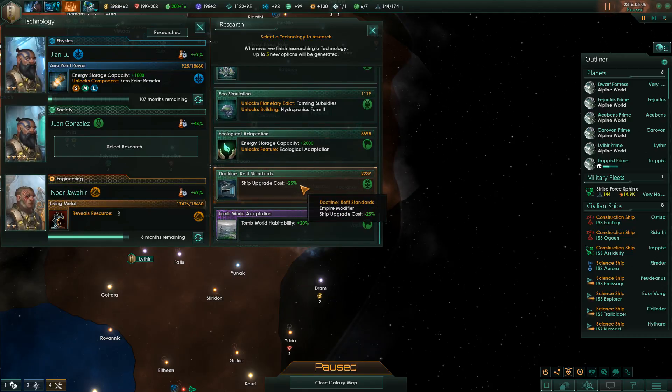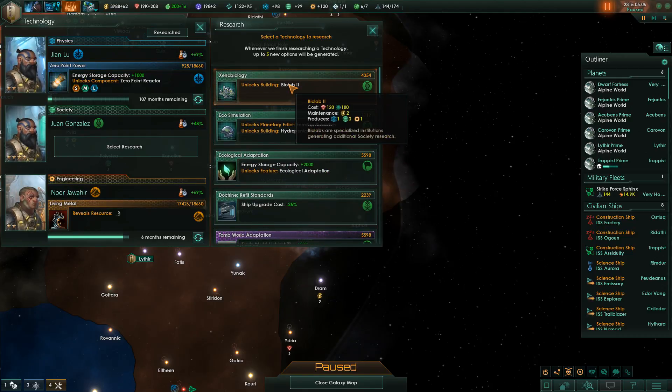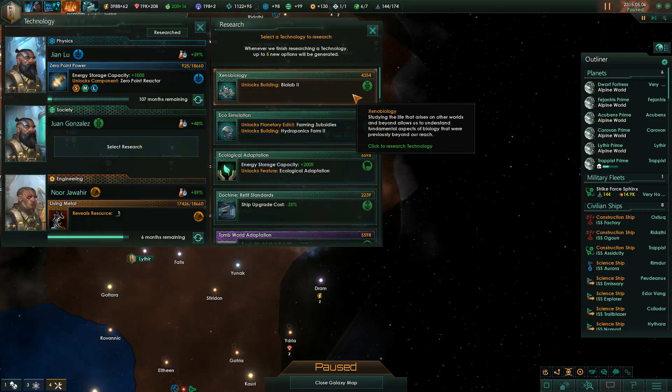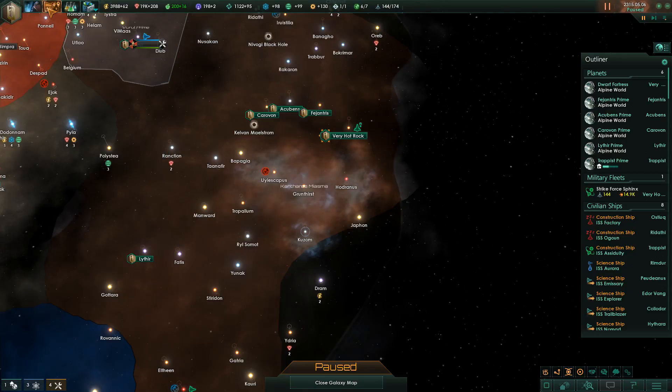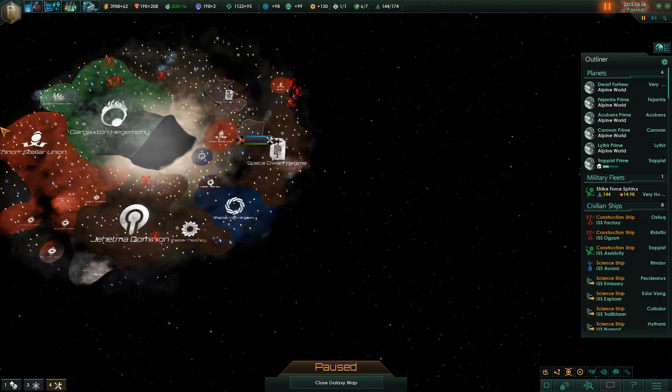The next tech allows us to terraform inhabited planets, energy storage capacity plus 2000, ship upgrade cost minus 25%, biolabs 2 - let's go for that. Eventually we'll want to get our research output up higher.